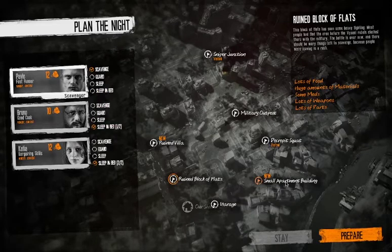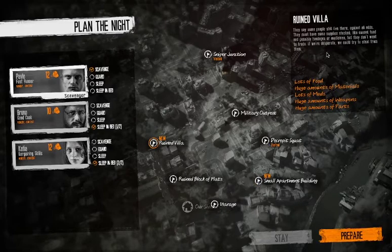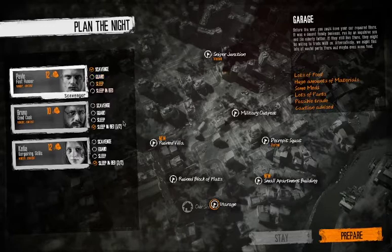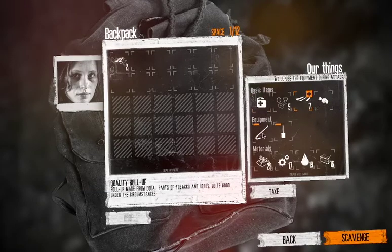I'm going to skip to the end of the day. Tonight we opened the small apartment building — owned by an elderly couple and their son, still around somehow managing to fend off looters. They probably have food and meds but won't be willing to share. We can try to steal or take them by force — lockpicks might come in handy. Ruined Villa: they say some people still live there against all odds with canned food and possibly bandages or medicines, but they don't want to trade. Places I try not to go to. I'm going to go to the garage tonight with Katja because of her bargaining skills and put Pavel on guard duty.